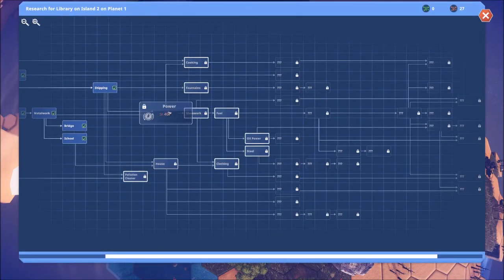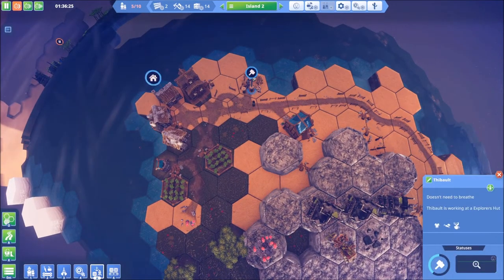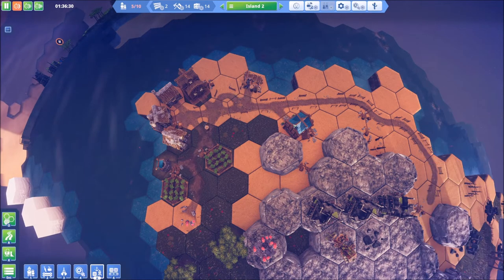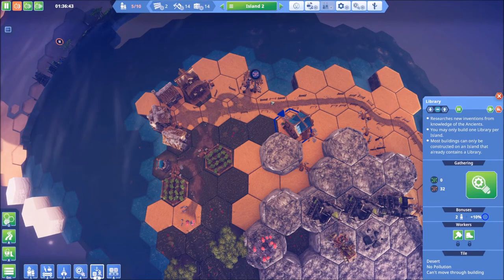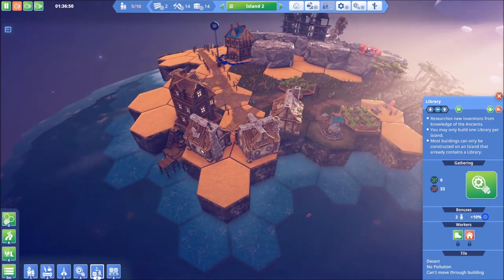Let's hop back in here. What else can we do? We've got power, which we're definitely going to need. A pollution cleaner — that's nice. Houses — we need that, so we need these guys to work hard. How many people do we have? We do have the two people working in the explorer's hut. We need them to get us up to 40 because I want to upgrade these houses. That will save us some space. While they work on that, we need to set up some shipping routes.